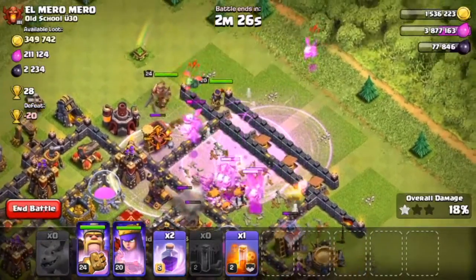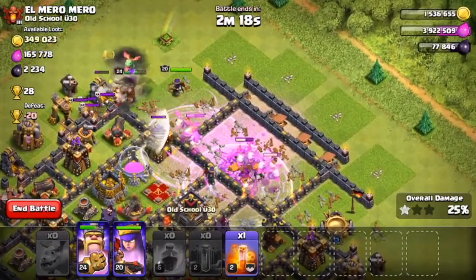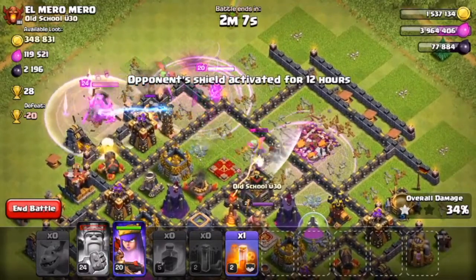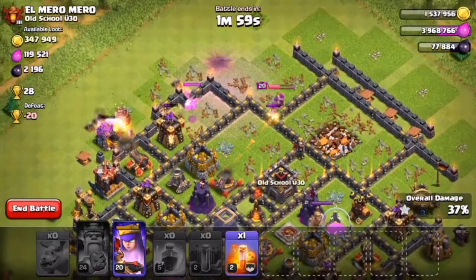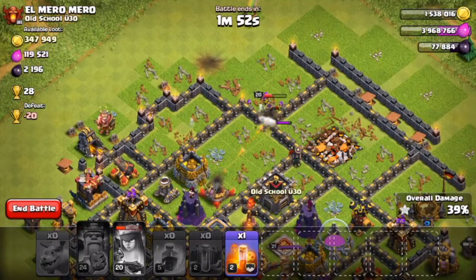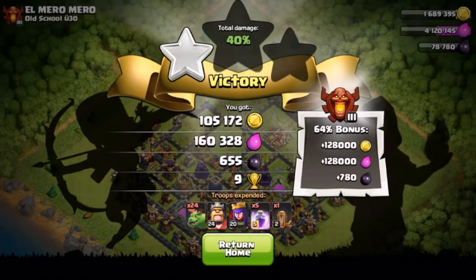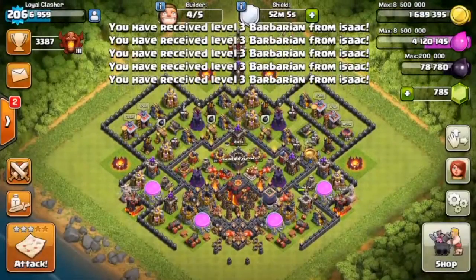We're at 22% — putting another rage spell here and another rage spell here. Getting these last defenses at 27%, raging up our barbarian king, at 30%. Really doing well — 34%. I don't know if we can get two stars but we already got the one star. Raging up our queen but with that expo there it won't be possible. We'll get 40% though — not bad at all. We used 24 baby dragons with five rage spells and one earthquake spell. These baby dragons are quite cool, though we were lucky to find this troll base.